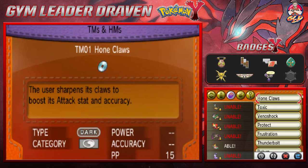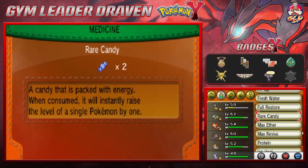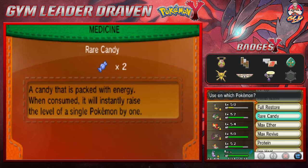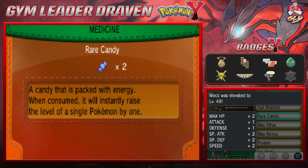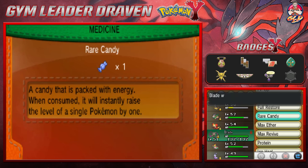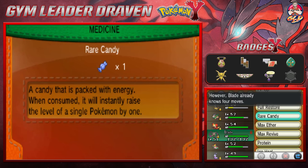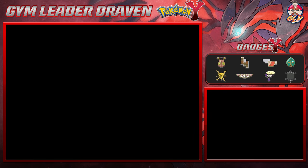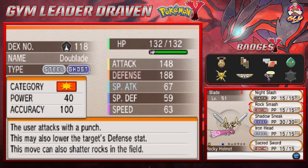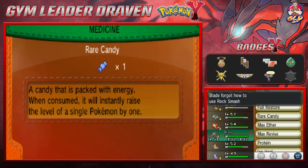There is something I want to try out, guys. We did get a rare candy early on — we have one. I'm going to give one to Moko, and one to Blade because it will learn its newest move: the Sacred Sword Attack. That's a Fighting type attack that will actually help us out in the long run. It has Sacred Sword.